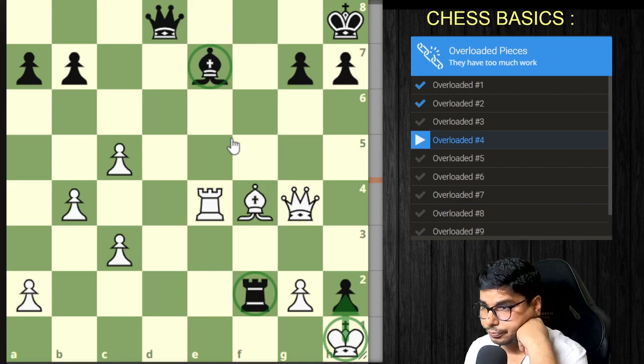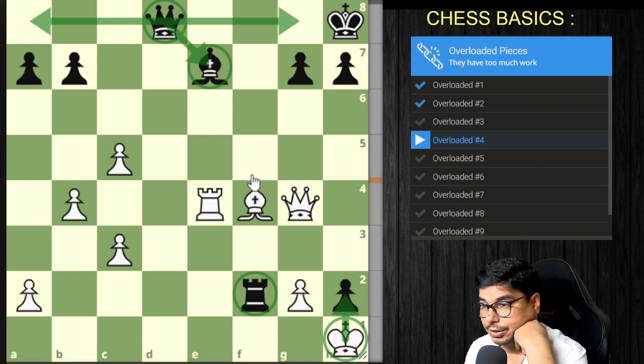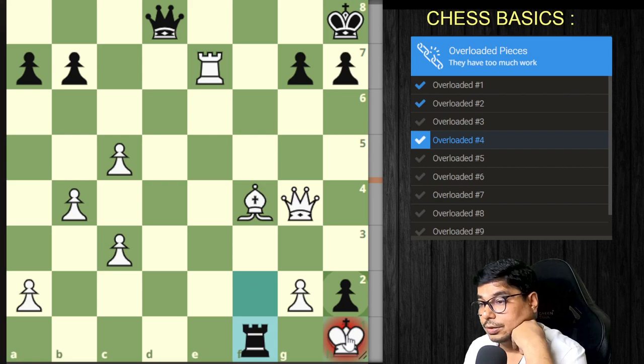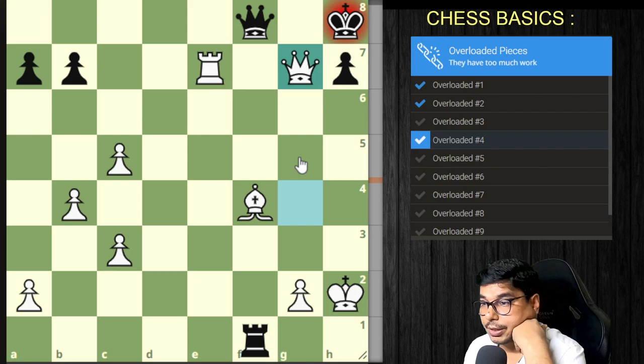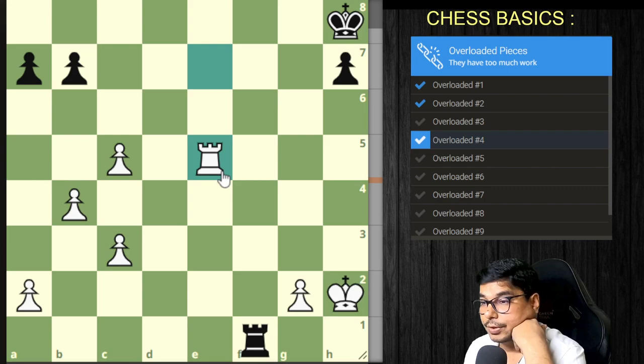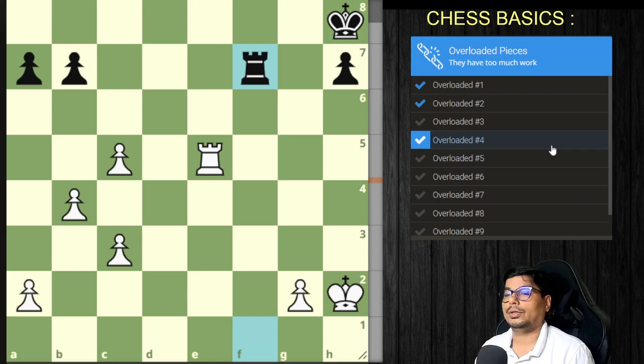The queen seems to be overloaded — it is defending the bishop as well as defending against a back rank mate. This is a good move; he captures but still cannot take the rook because it was overloaded. You go for a check, win the queen, he gives check, goes back — these are the playable positions.